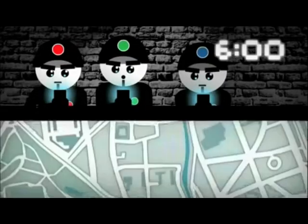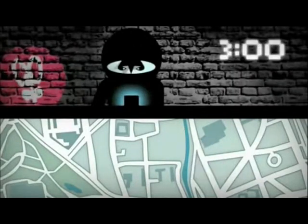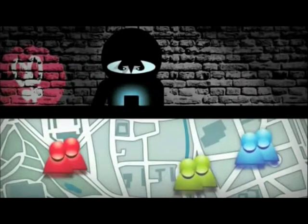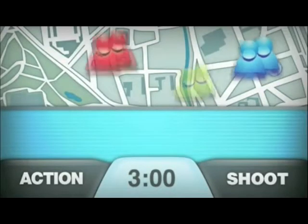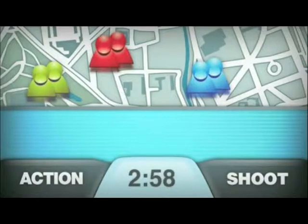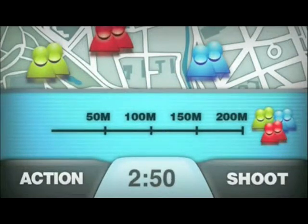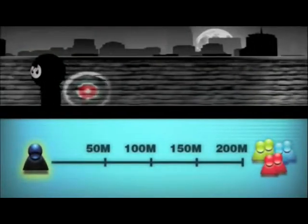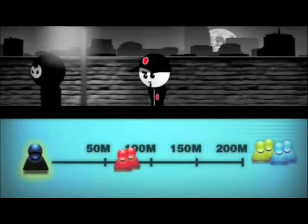Every 6 minutes, the policemen see the position of the gangster on the map. And every 3 minutes, the gangster sees the position of the policemen. The icons stay in place until the new position appears. You can see how long you still have to wait from the countdown. There is a radar line at the bottom of the screen. On this radar, the policemen can constantly see how far away from the gangster they are. But the gangster also has a radar.